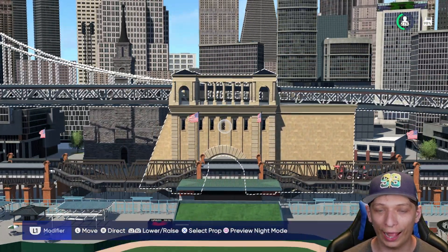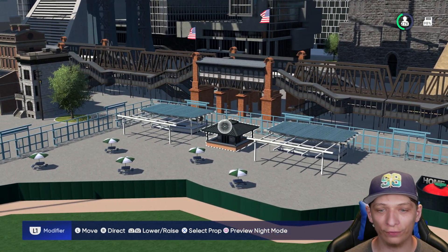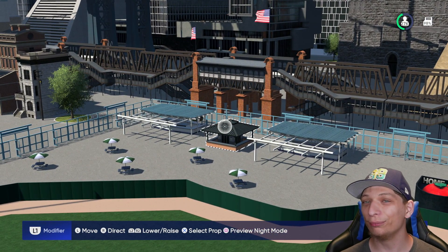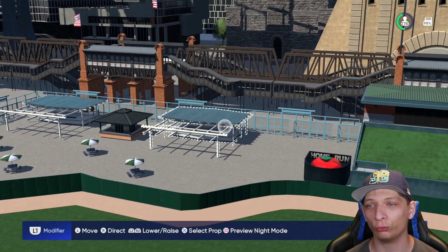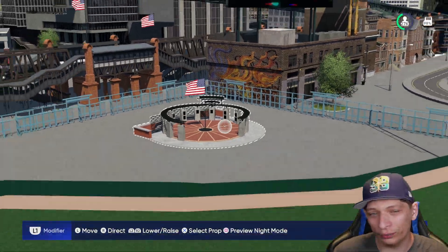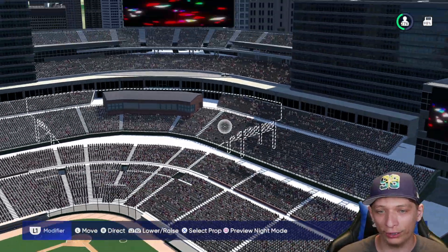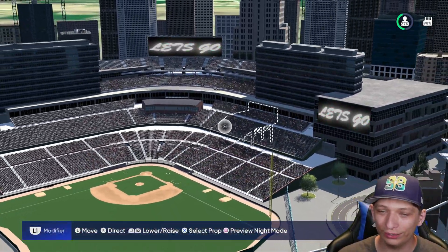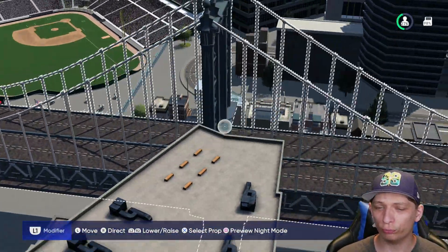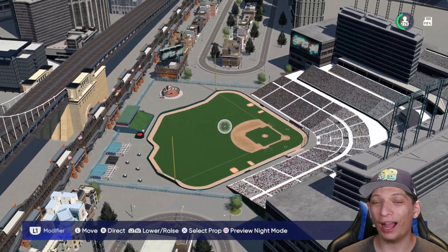Over here in the left field corner you have some umbrella seating, some shady seating overall that looks really nice. Over to the right you have this little photo area, and you have the stands all behind home plate. Really nice stadium — 27,000 capacity, which is pretty decent for the size of the stadium. I think they did a really nice job.